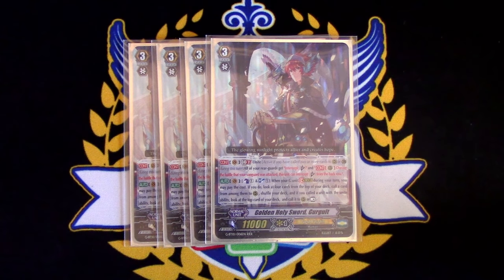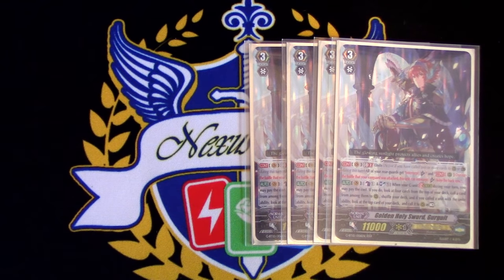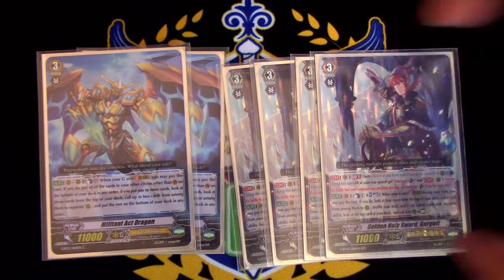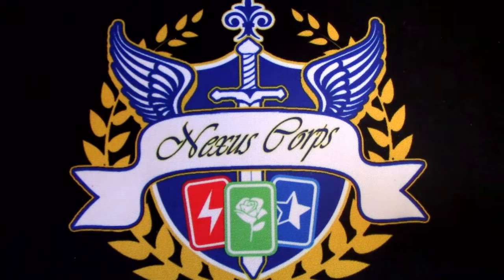after you shuffle, you call the top card of your deck as rest for instant Unite. For the rest of our Grade 3s, we're only running 2 more copies of Milliton Act Dragon. 6 Grade 3s have been working out for me — it's my personal preference. If you want to up this to 7, that's fine. Milliton Act Dragon is basically Anti-Link Joker. That's all you need to know.